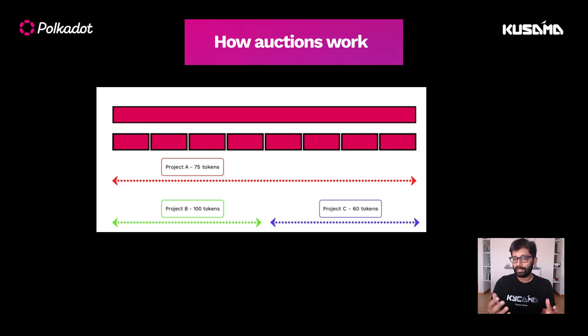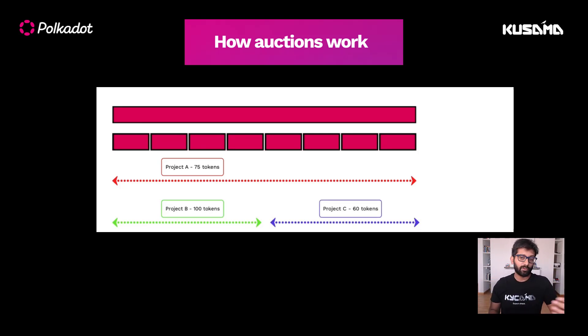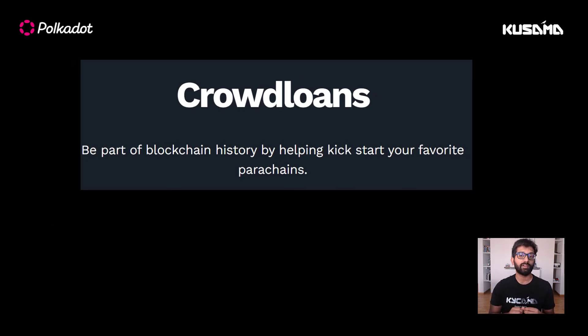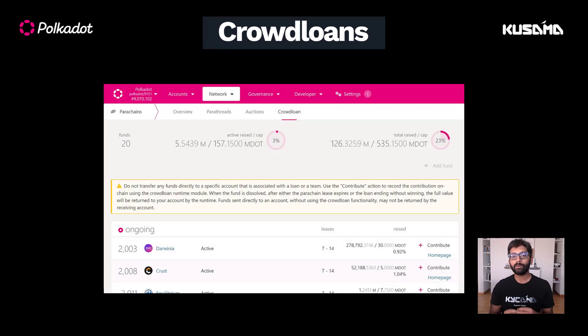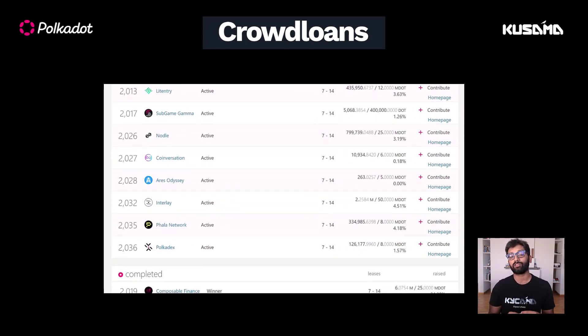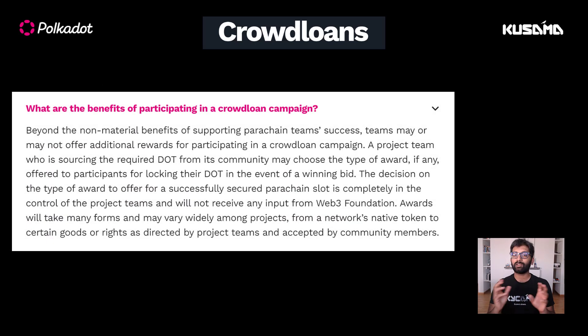This is explained in detail in a dedicated video, the link for which is available in the video description. The projects that plan to become parachains can fund their auction bid on their own, or can start a crowd loan campaign which allows them to accept contributions from the community of DOT holders. Here are the crowd loan campaigns that are currently active on Polkadot and accepting contributions. Crowd loan contributors get their DOT back at the end of the lease, and it is up to the parachain teams to decide what rewards should be given to contributors.